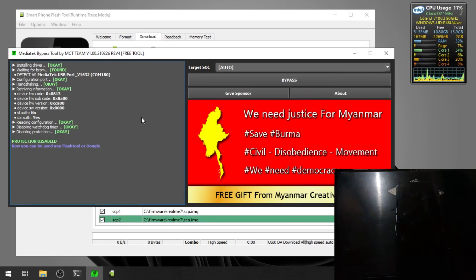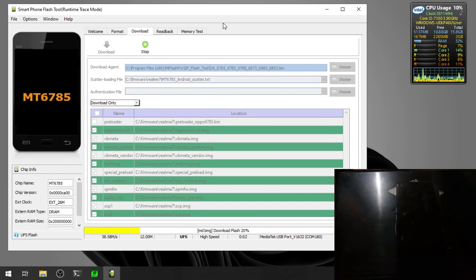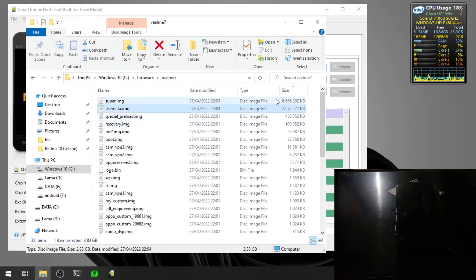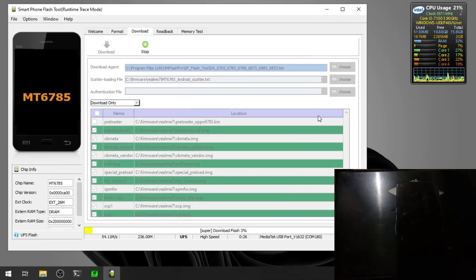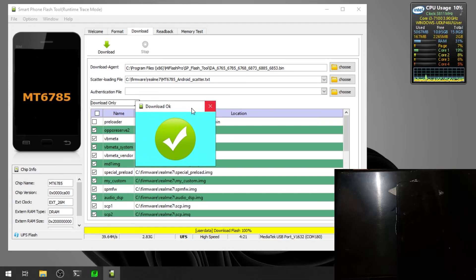Unplug the cable, hit the Bypass button again, then plug the cable back in. Now we have bypassed the protection. Minimize the bypass tool and hit the Download button in SP Flash Tools — it seems to be working. It will take time because the super image is quite large at about 6 GB. After waiting, it has finished with no error message — success!